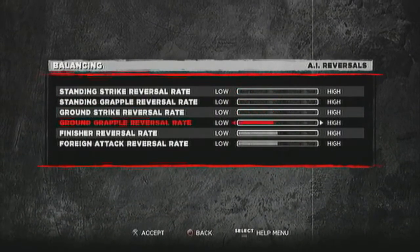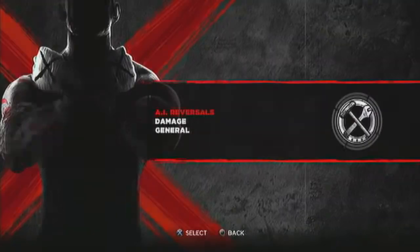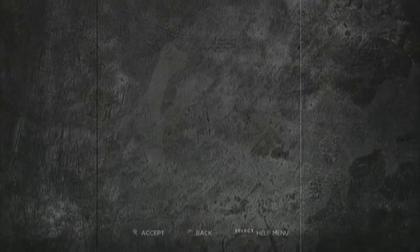Next you want to go into the balancing and lower all these sliders to the lowest settings. Very important — very, very important if you don't want your enemy reversing everything on you. Then you want to go not to general but to damage and set finisher damage to max. Again, very important for what we're going to do to make this very, very easy.